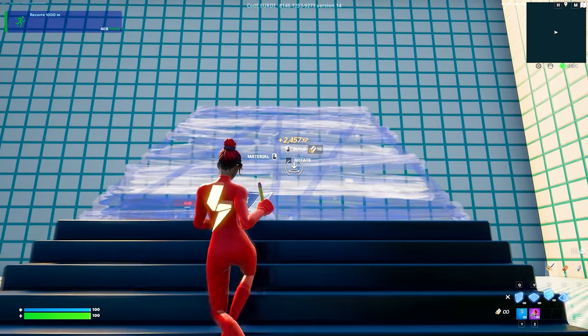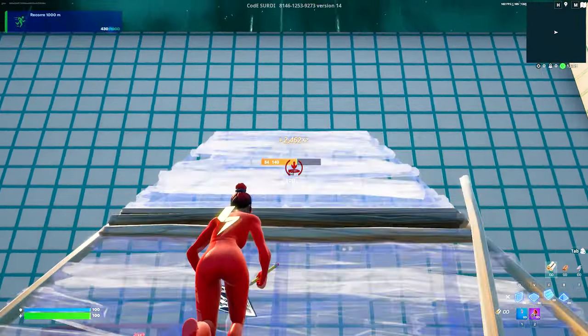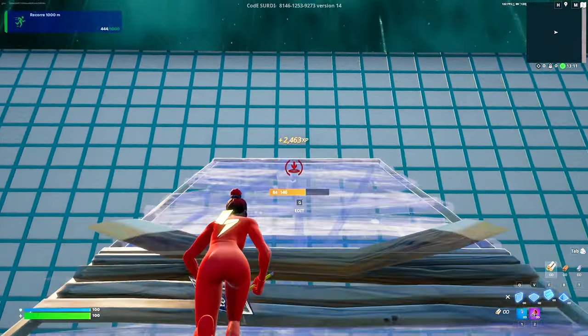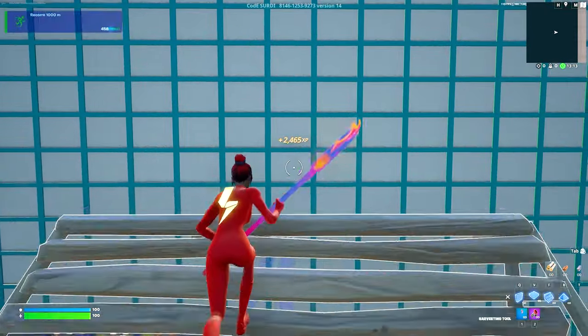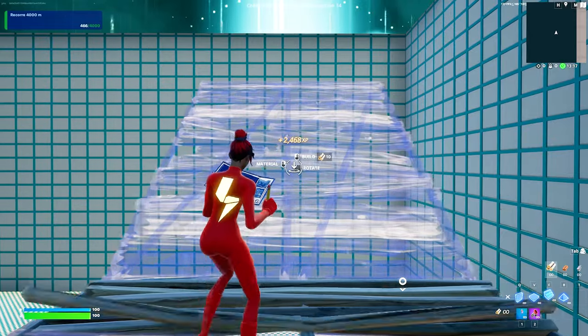Then from here, get our stairs out and we're going to place 8 in total — 1, 2, 3, 4, 5, 6, 7, and number 8. Then at the top, place one floor, turn left, get our stairs back out and we're going to place another 4 — 1, 2, 3, 4.